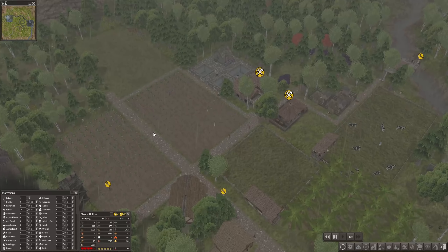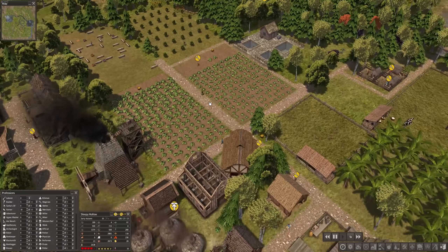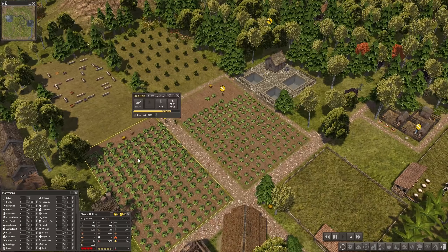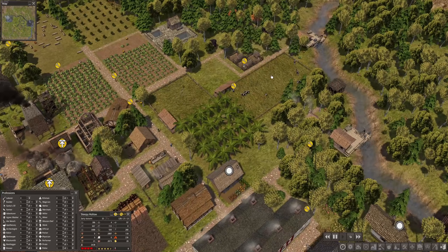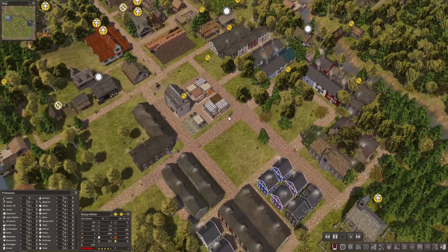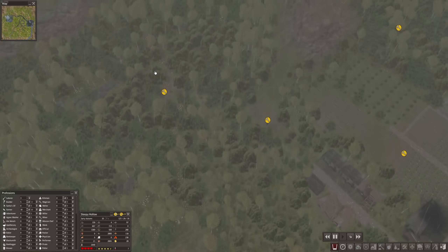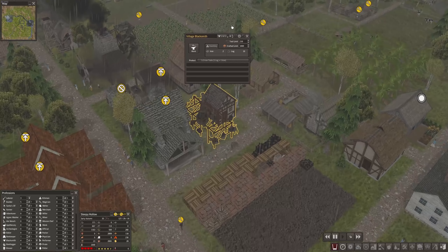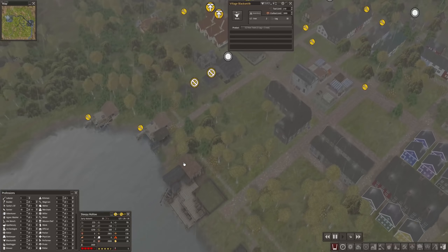2300 food — no starving yet but we're close. It's autumn again, so hopefully there's a good harvest coming in. I'm building another crop field here with squash since we still haven't received any other seeds. We got now eight cows at least — that's growing. At 1500 food I hope the harvest is going to be good. I've also assigned a second blacksmith because we're still not producing enough tools — way too many people without tools.